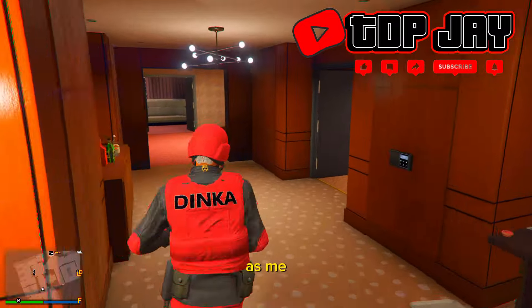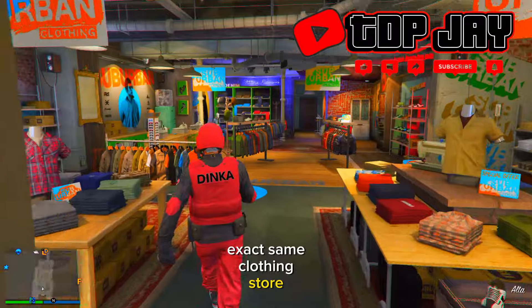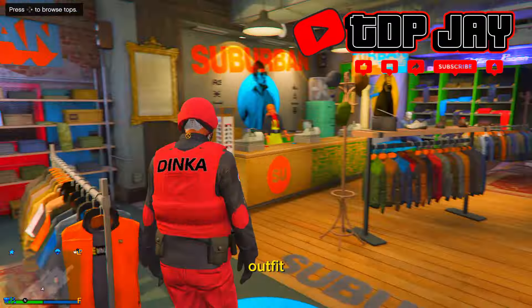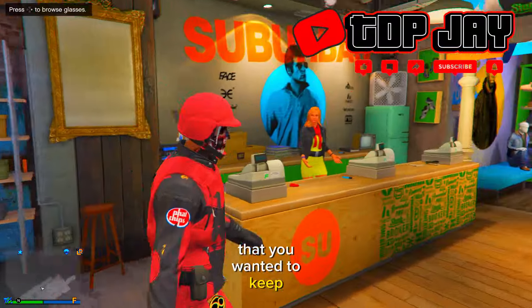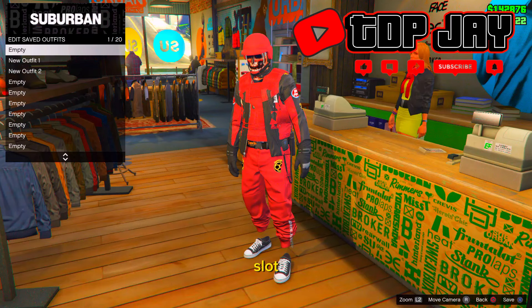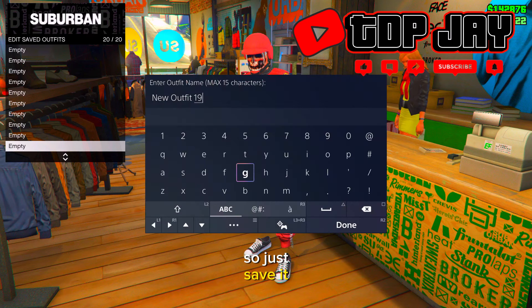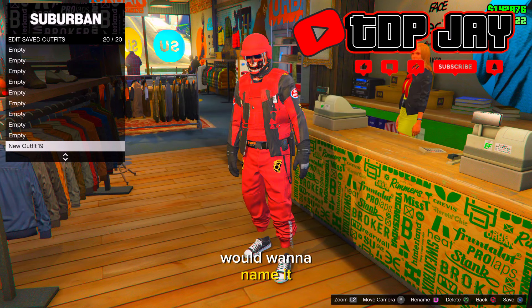Once you spawn in the online session, it doesn't matter where you spawn — just make your way to the same clothing store. Once there, you should have on the outfit you wanted to keep. Go to the front desk and save this outfit in the last slot.